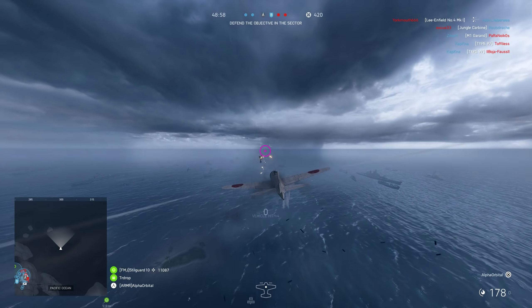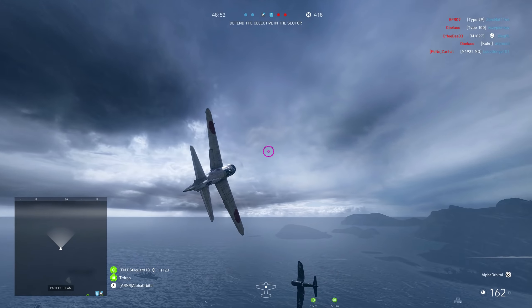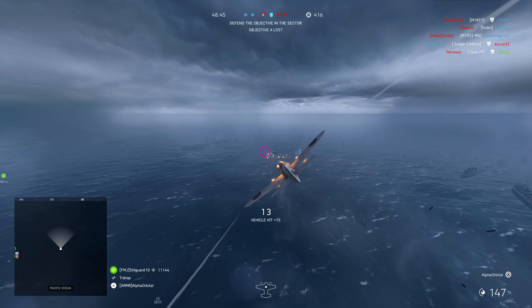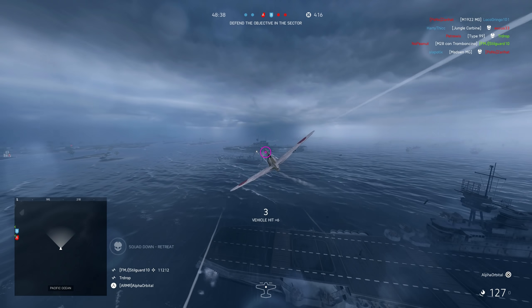We've got three planes up in total as well, so we should be pretty good at controlling the sky. It's a nice combination to have. If you're playing with squad mates — at the minute I'm just playing on my own — but if you're playing with a friend, one of them takes the flares and the ground support plane, and then the other takes the anti-airplane role. Together you can control the sky.